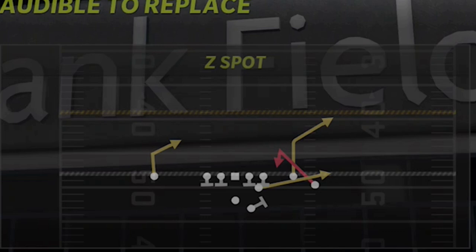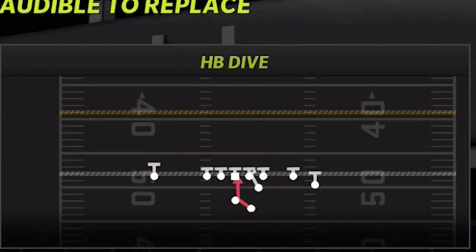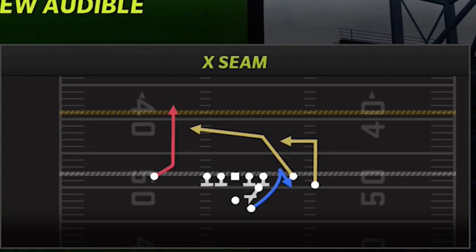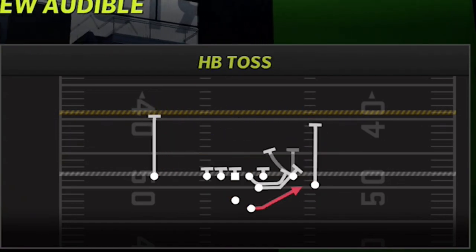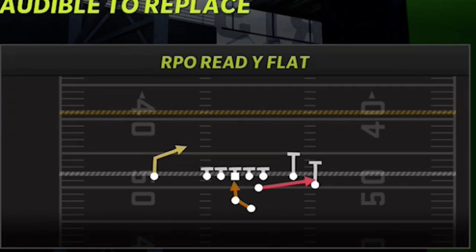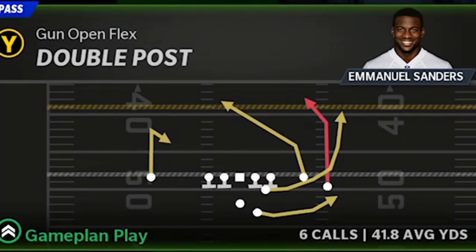The four plays in my audibles are going to be the Z Spot, the halfback dive — your best inside run when your opponent spreads their defense — and the halfback toss, which is the best outside run when they pinch their defense. The fourth play is the RPO Re-Wide Flat, one of the glitchiest RPOs in the game. The fifth play I select every single time is the Double Post, averaging about 42 yards per play.